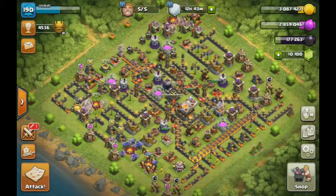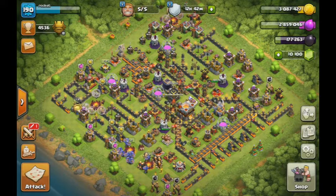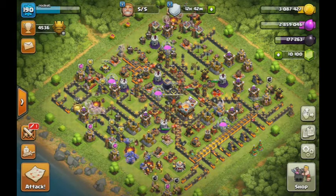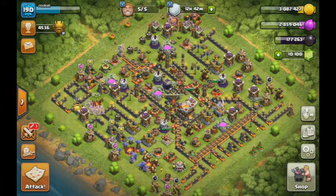In this episode I'm going to highlight a couple attacks from some clanmates of mine who really are superior tacticians and know how to create a funnel. These were done so well I figured I would show everybody a couple different attacks — one was a bowler-giant attack, the other was a baby dragon loon attack. Both of them three-starred: one a Town Hall 10, one an 11.